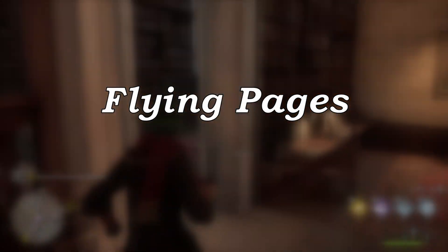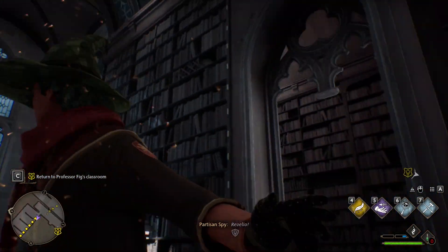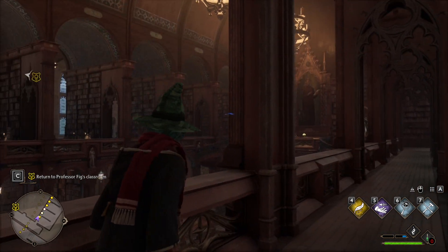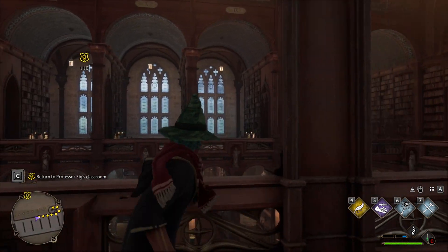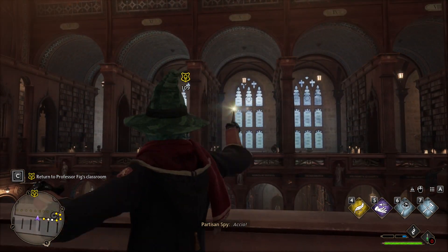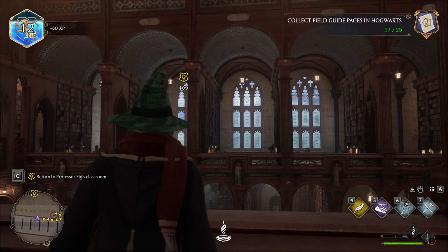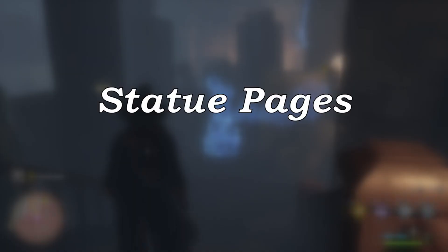Flying Pages. The second one is a little bit harder but super fun. If you see a flying page, aim at it and use the Accio spell. It will bring the page directly to you. You may miss a couple of times, but don't give up. Accio Pages.